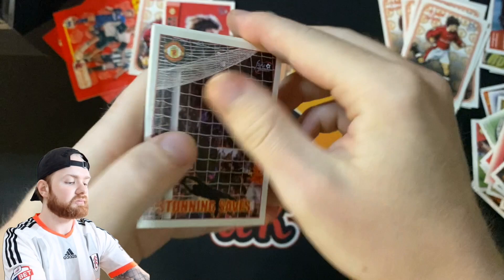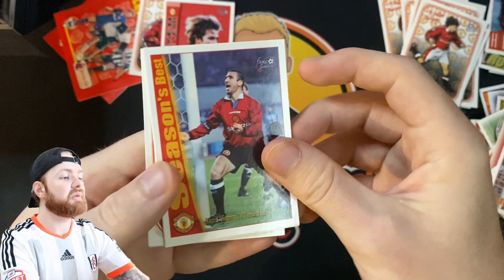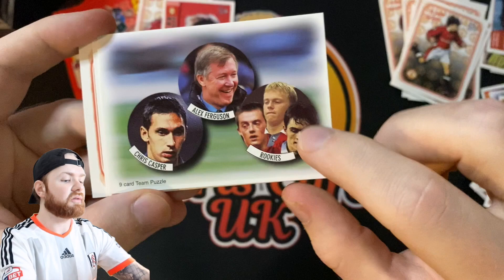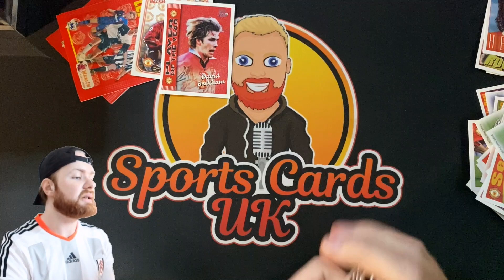For the last pack we've got a Peter Schmeichel, a Van der Gaal — I think that's the team — Eric Cantona, who I couldn't remember the name of in the first video. This is really starting to go right. We've got this one with Fergie at the top, Chris Casper and Rookies — three Rookies — another one of these for the top of the stadium collection and Gary Neville.